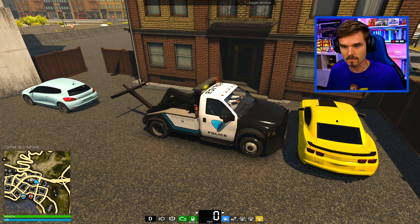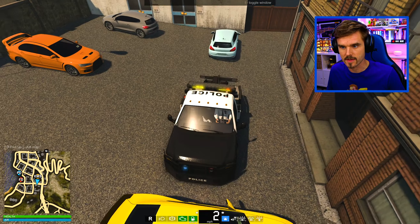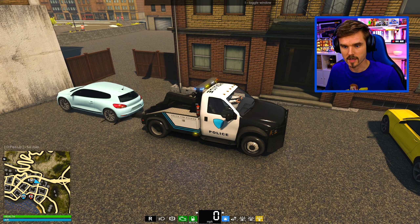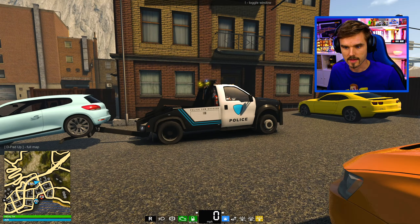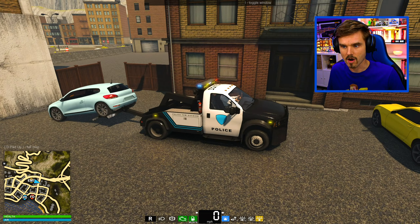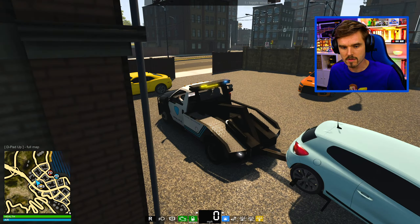Let's go ahead and get our tow bar extended out — that is perfect, ready to go. Just gonna lower that a little bit. We should be able to slide it right underneath the vehicle — that's looking good. And then we should be able to hook him right up like that. I think we're in business, just adjusting it for height. We are ready to go.